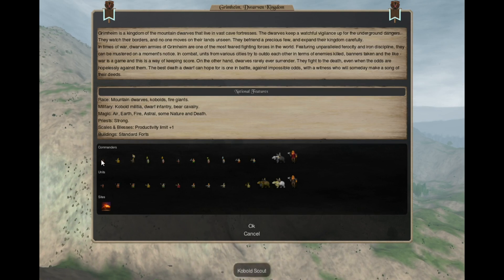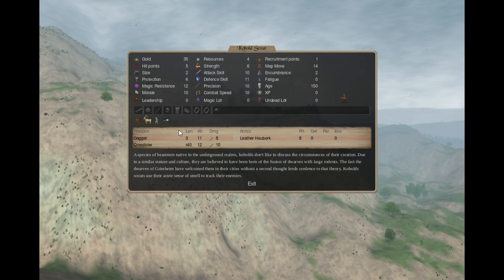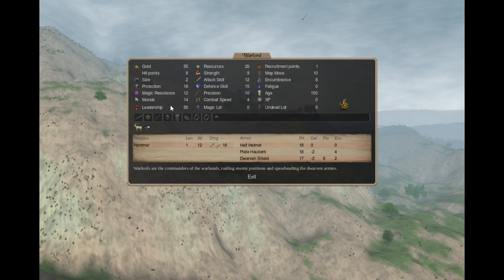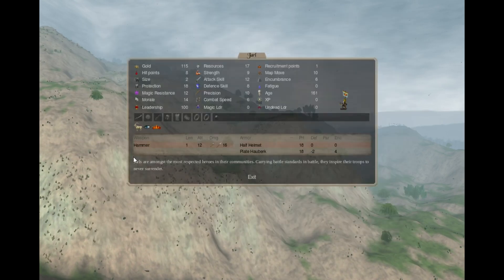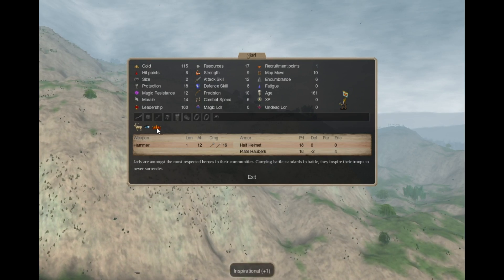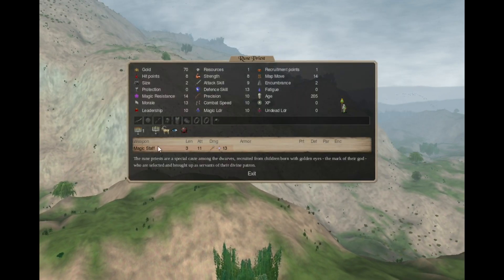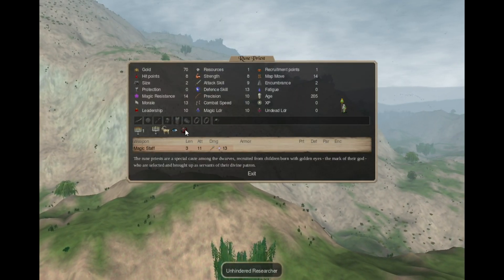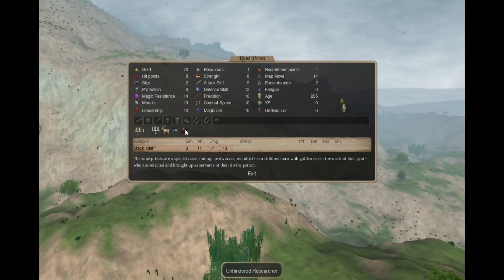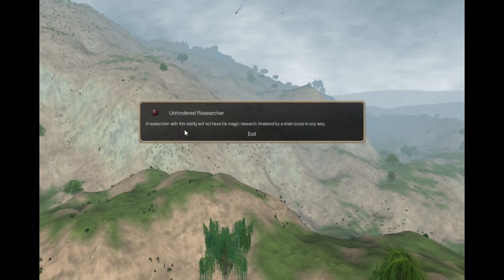Commanders. The Cobalt Scout is a very stealthy scout with a crossbow. The Warlord is the basic leader with leadership 50. The Jarl is an advanced leader with leadership 100 and Inspirational 1. The Rune Priest is a holy 1 priest with Unhindered Researcher, but he cannot really research — however if you empower him, he will not be affected by drain scales.